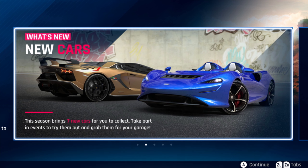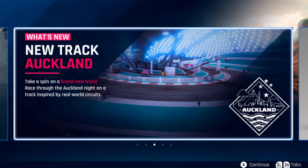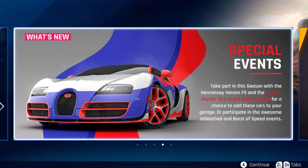What's new? New cars. This season brings seven new cars for you to collect. Take part in events to try them out and grab them for your garage. What's also new? A new track, a new location — it's Auckland. Take a spin on a brand new track and race through the Auckland night on a track inspired by real-world circuits. There are also special events: take part with the Hennessy Venom F5 and the Bugatti Veyron Grand Sport Vitesse for a chance to add these cars to your garage.